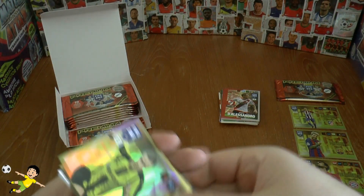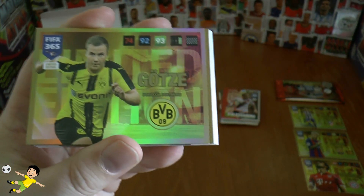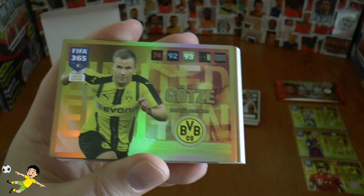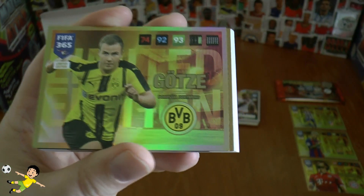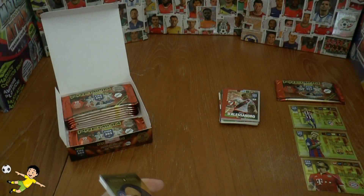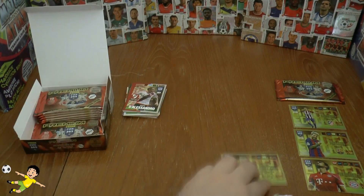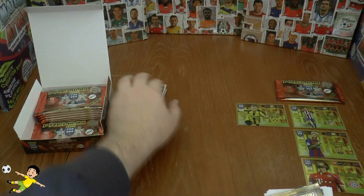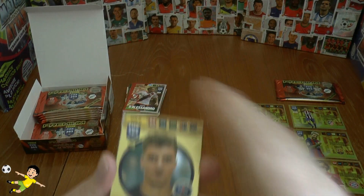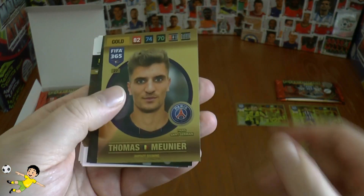We stay in the Bundesliga by the looks of it, and it's the return the other way — Mario Goetze returning from Bayern Munich to the club he loves, Borussia Dortmund. We're always going to get one of these goal cards, which is really nice. That's the Belgian full-back Thomas Munier.